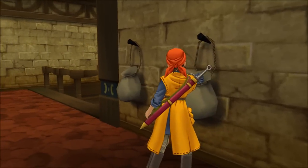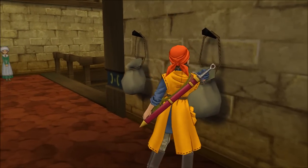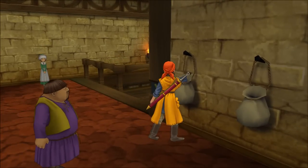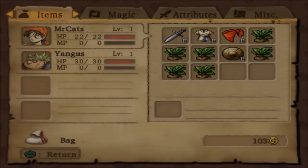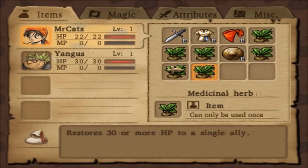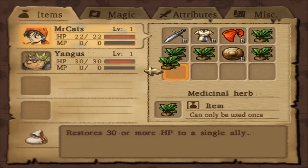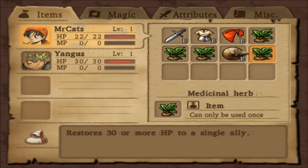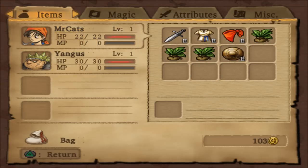Alright, now we're going to put our hand in some sacks. An antidote herb — not the same sack. Medicinal herb. Beautiful. So now that we've got a couple of herbs, I'm going to give a couple to Yangus to carry. There's one, there's two, and I'll give him one more — so that's fair, I guess. Alright, there's that.